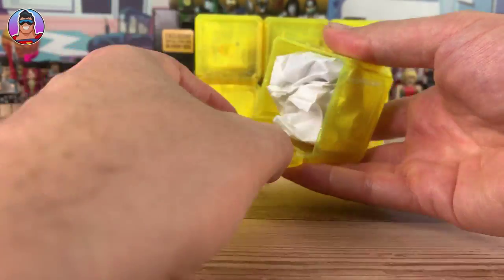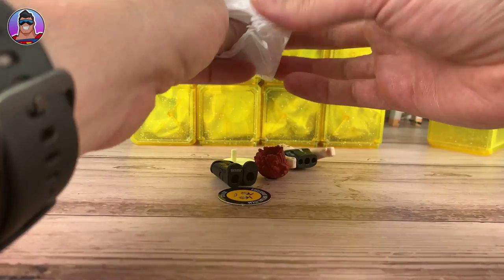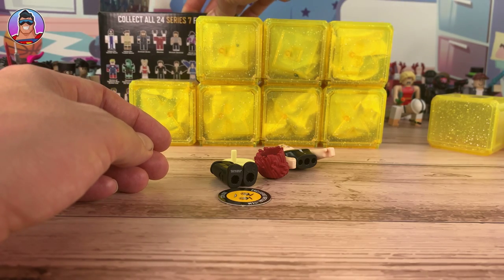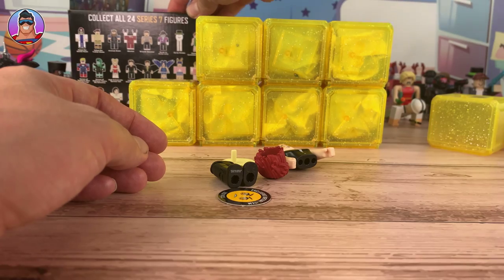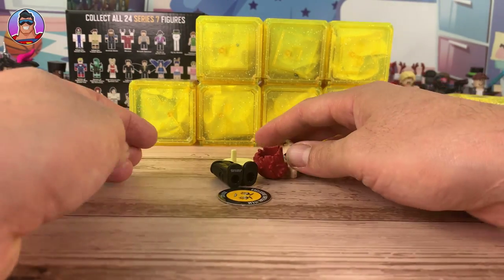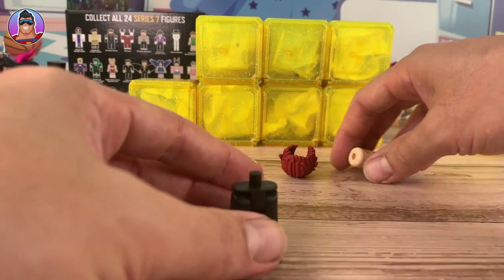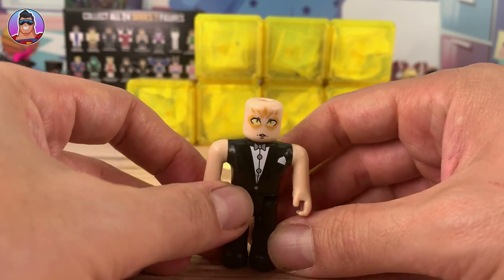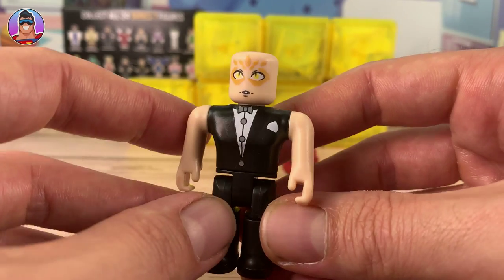The first one for today — let's check it out. Even though I've already opened these, I still don't remember the names. I think her name was Cat or something like that. Zed, that's the name. We got Server Zed. Let's put the legs there, looking good. So there she is — kind of cool face makeup and wearing like a tuxedo.